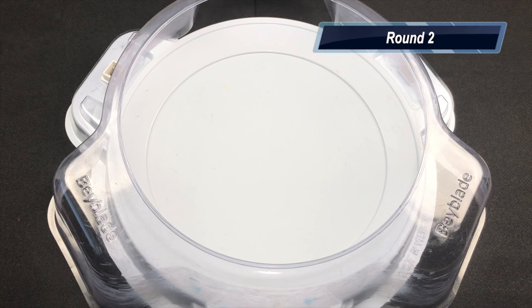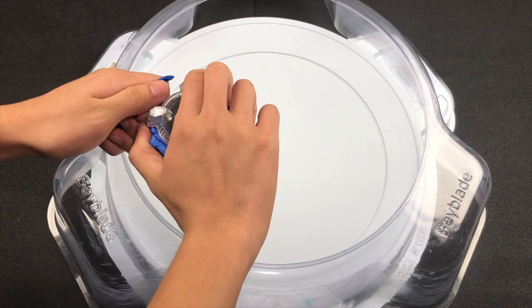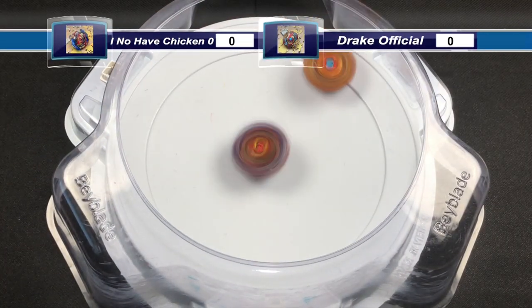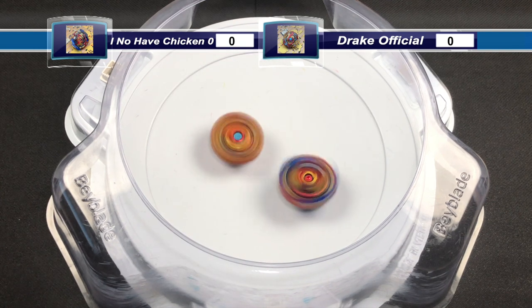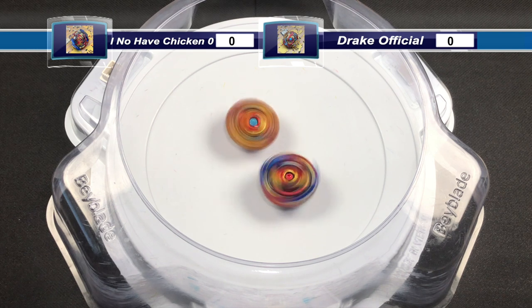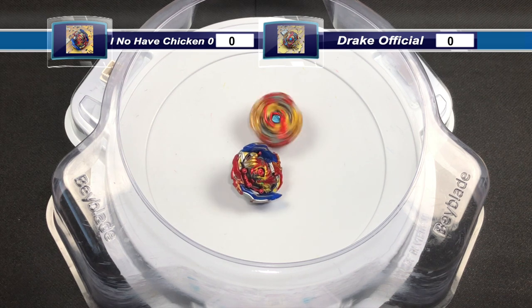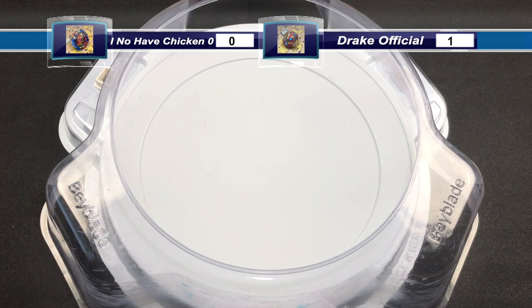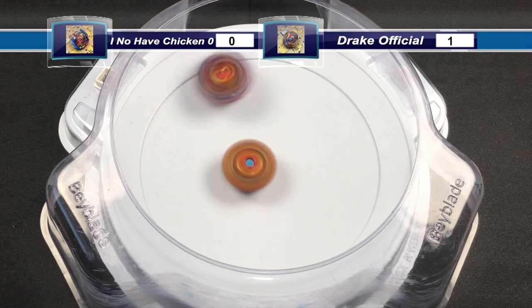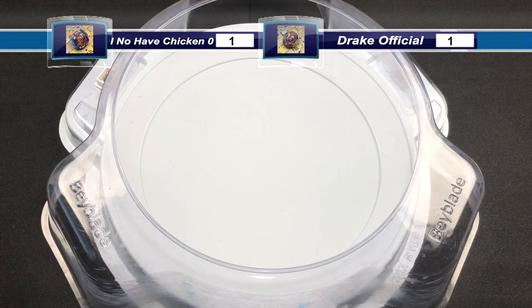Alright, round 2. We have I Know Have Chicken Zero's Union Diabolos going up against Drake Official's Lord Spriggan. Both Beyblades landed in the stadium safely and are battling. Union Diabolos dealing lots of attacks but running out of stamina — Lord Spriggan gets 1 point. Next launch: Union Diabolos gets a Ring Out Finish. Both Beyblades have 1 point now.